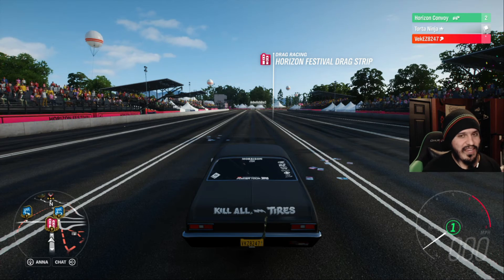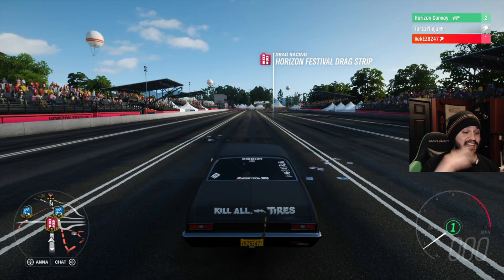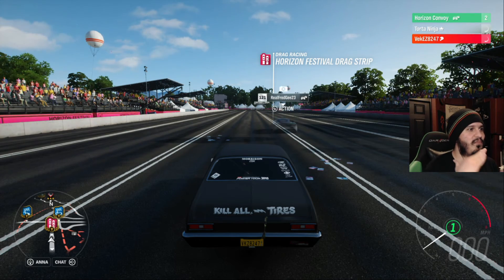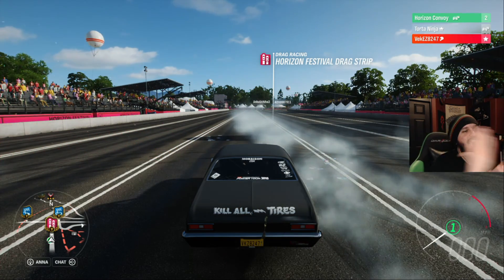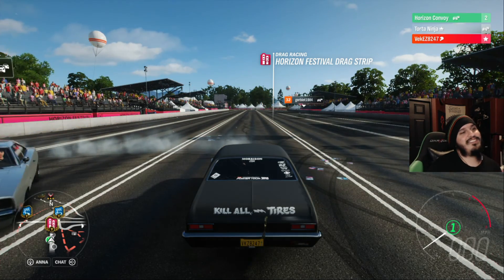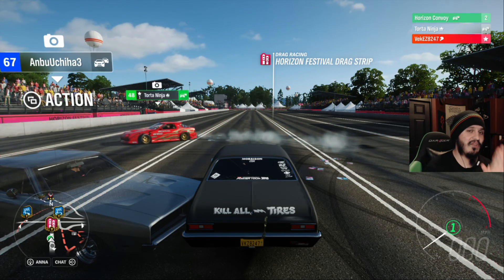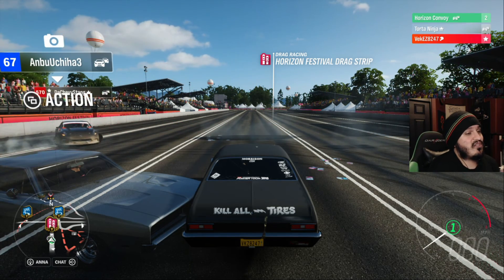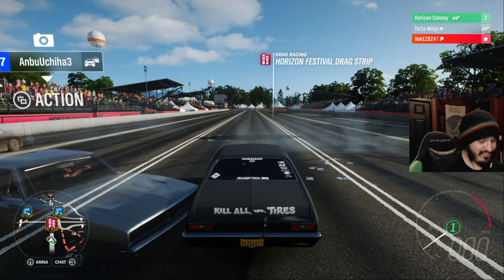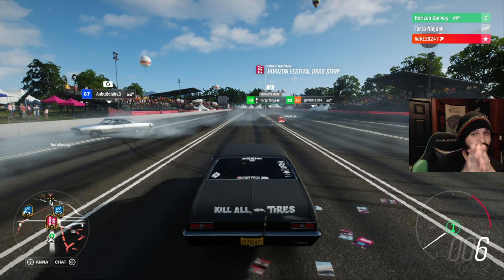That's everything for the Hoonigan crew cars. Obviously the Porsche won — it had the highest PI — but the Torque Stallion came surprisingly close. Don't forget to subscribe; we're going to be doing the Fiestas, the Escorts, and the rest of Ken Block's cars in future episodes. Thanks for watching, and as always — drive safe!